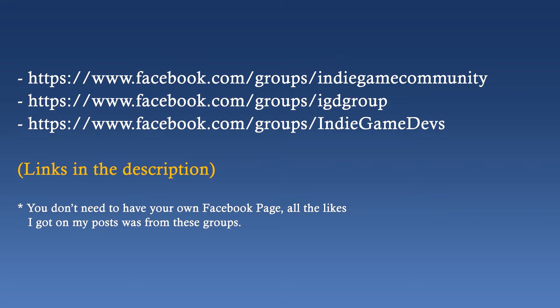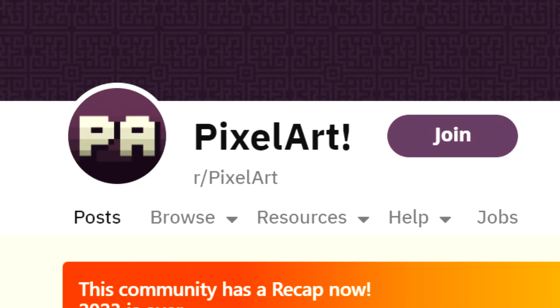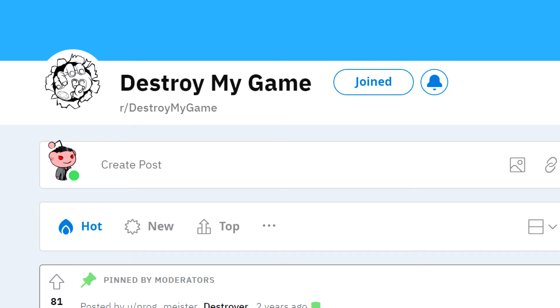Here are a few recommended Facebook indie dev communities. I'd also recommend two subreddits: r/pixelart and r/destroymygame. The first one only works if you're making a pixel art game, and it's not just for games — it's for all kinds of pixel art. The second is my go-to place for slightly harsh criticism. A lot of people think r/destroymygame is a bit cruel, but honestly, I believe they're not cruel enough.